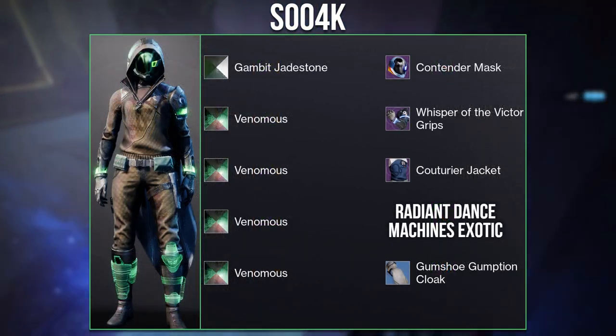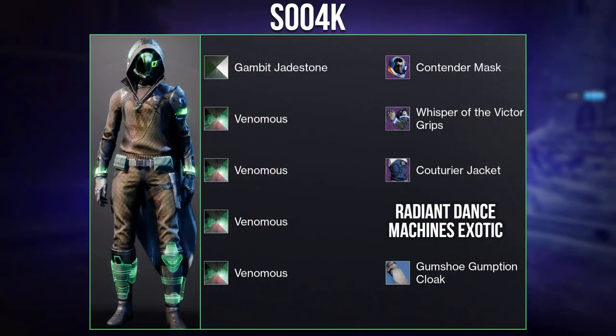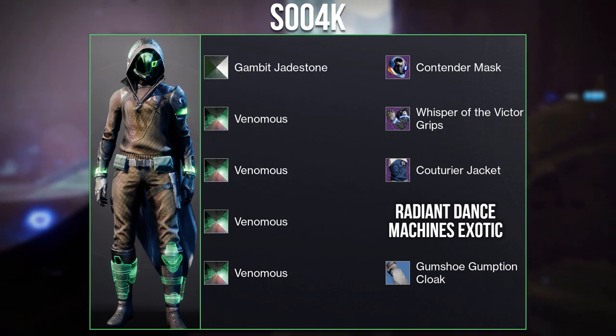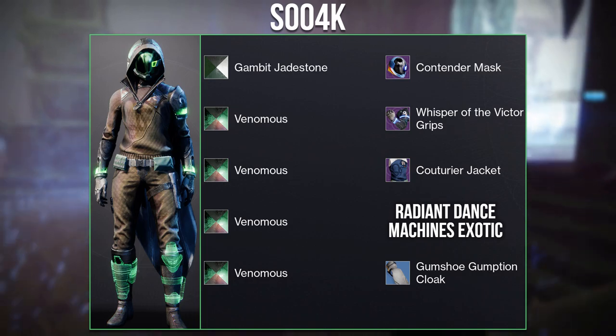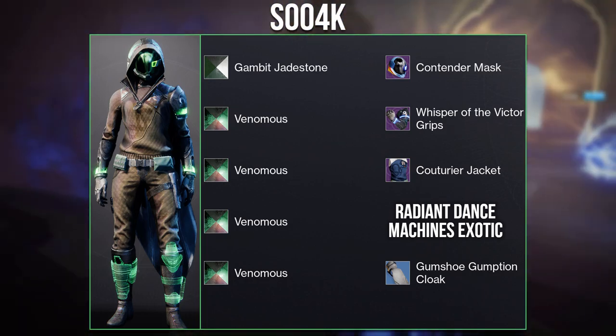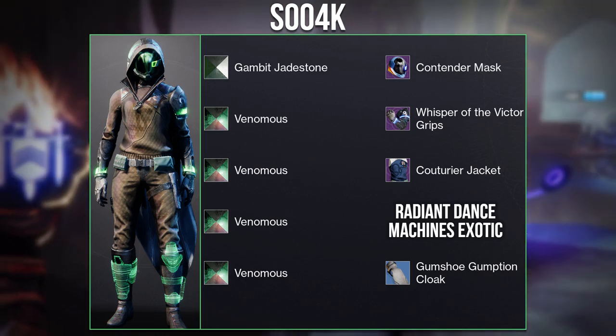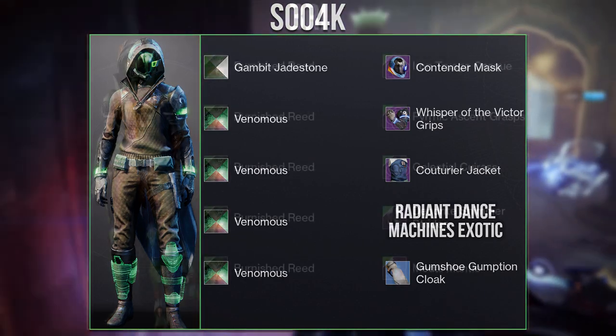Then next we have this set from S004K using the Radiant Dance Machines. I really love how they used the new Guardian Games grips to blend with the glow on the boots, and I also like the new Witch Queen cloak Gumshoe Gumtion as it makes the chest plate look more like a jacket. Overall a fantastic job — this exotic can be quite difficult to work with.